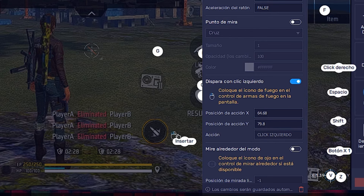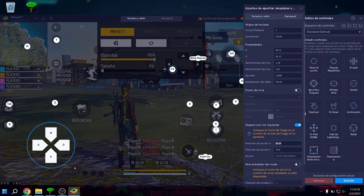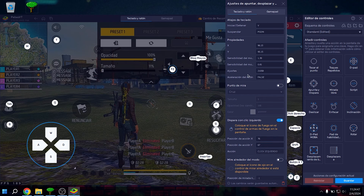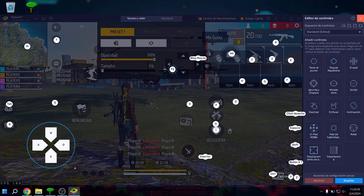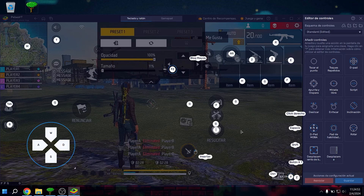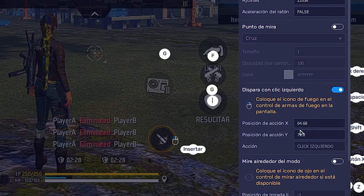For adjustment, set it to 21.058. This isn't a new adjustment — I brought it to the channel before, around 2022, about two years ago. But I've brought it back because it's working very well. Adjustment 21.058 works really, really well — try it. For action position X set it to 64.68, and for action position Y set it to 79.8.